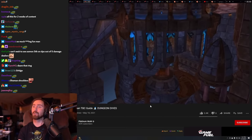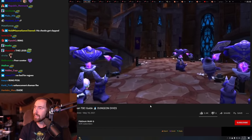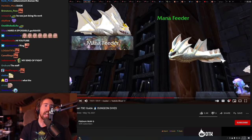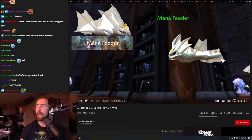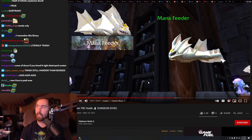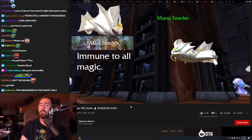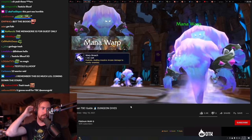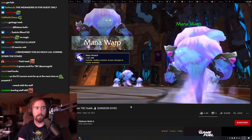Keep moving and you'll enter the MC Escher-type part of the raid. The legs from Curator were so good. Now you'll have to fight a bunch of trash — the mana feeders here are the worst trash mobs in the whole game. They don't take magic damage, so range couldn't do anything. These mana warps up here are going to explode on death and are equally annoying — you can stun them to stop them from exploding, or line of sight their explosion.